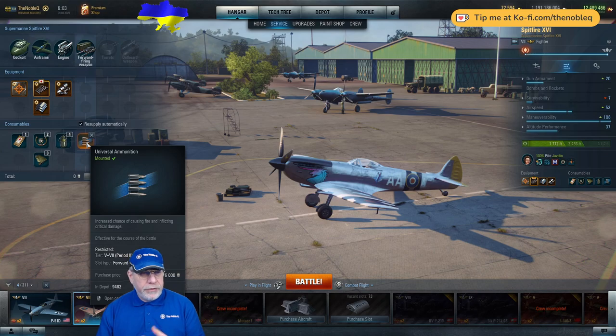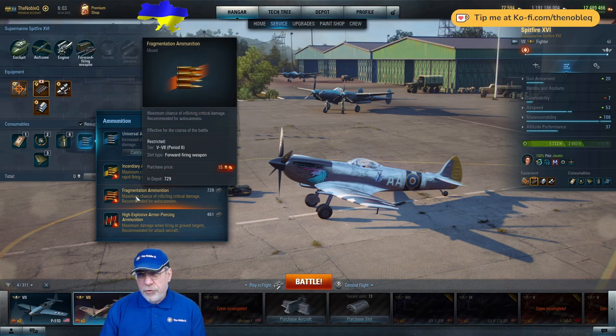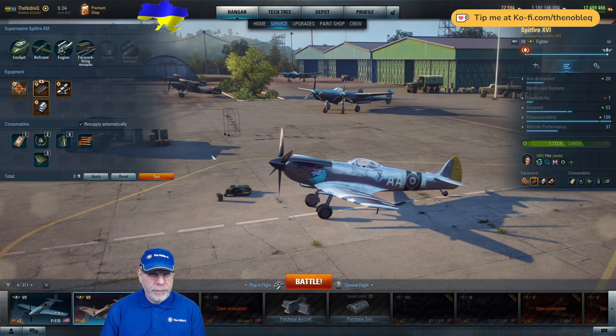Universal ammunition — I recommend this over the standard ammunition. I've recently been using gold ammunition to try and reduce my enormous stockpile of gold. There are machine guns and cannons on this aircraft, so I would probably go for the fragmentation ammunition if loading gold, though many of you won't want to do that.